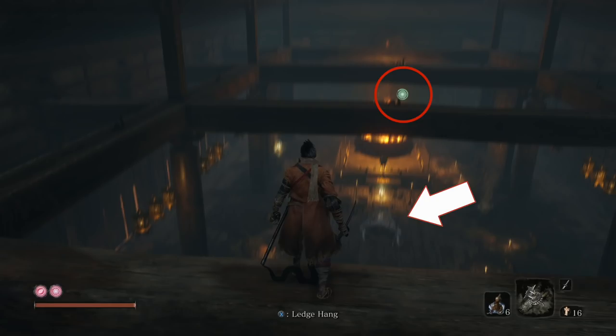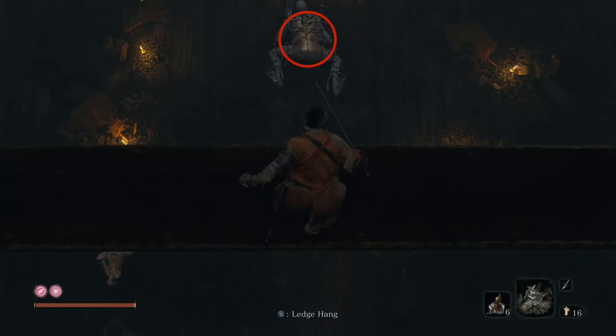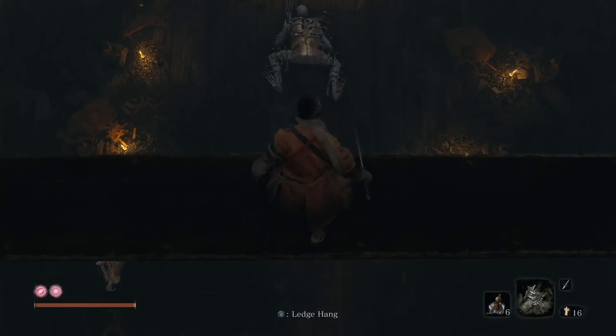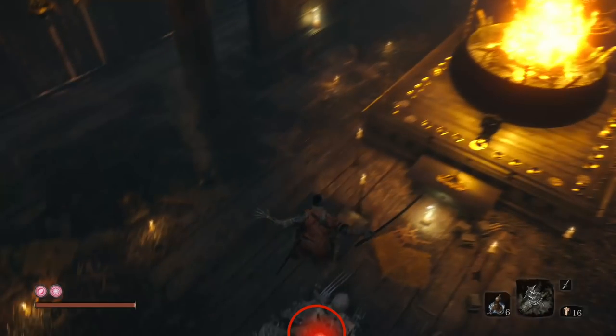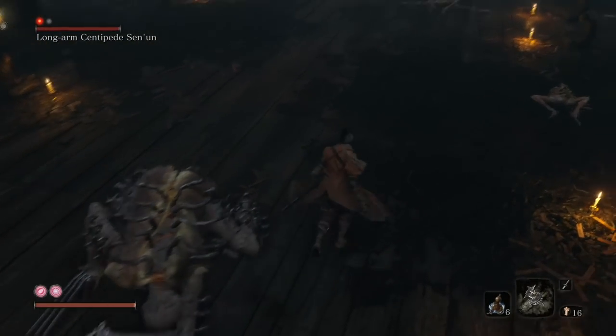Now let's make sure he's in the right position — he totally is. Grapple to that middle pillar and just hang out and wait for the death blow prompt. There we go — death blow right on top. Jump down on him and take effectively 50% of his health off.